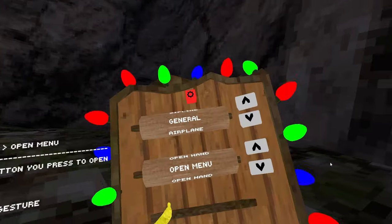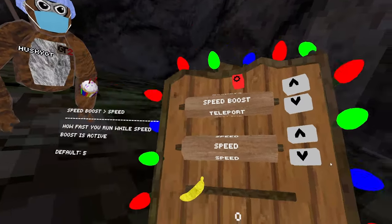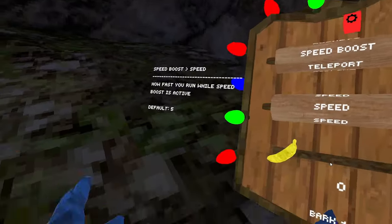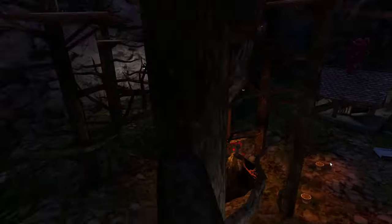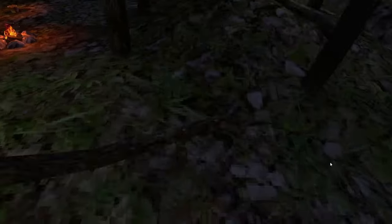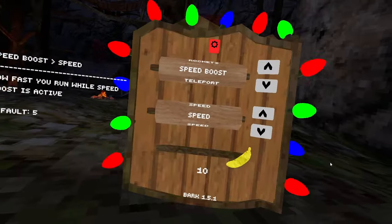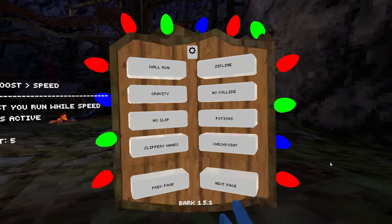Speed boost — you can change this in the settings. It's at 10 right now. If I turn it down to 1, it's just a bit of a speed boost, but at 10 — watch this — that's a 10 speed boost. I mess around with this in my streams a lot. It's really good for infection games. You can change the settings and go to the next page — we have three pages by the way.